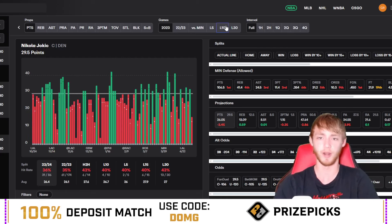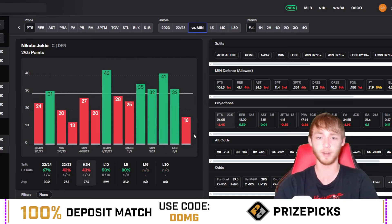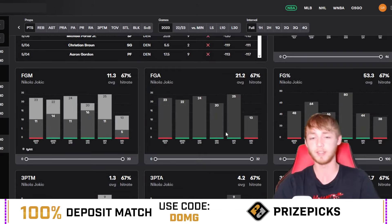Looking at Jokic's last 10 games, he's over in only four of them. In this series he's over in one out of two games — he had 32 points in one game and then just 16 in the most recent game, where Minnesota played very tight defense on him. I don't expect him to only have 16 today — I expect the Denver Nuggets to make some changes and give Jokic his looks. Against Minnesota this season he's been very good, over in four out of six games.